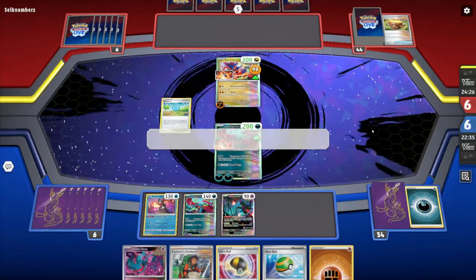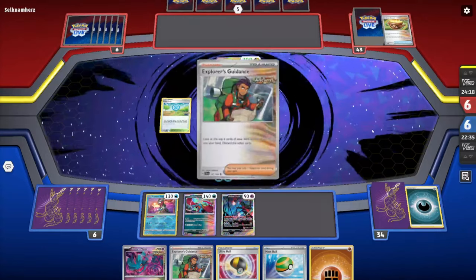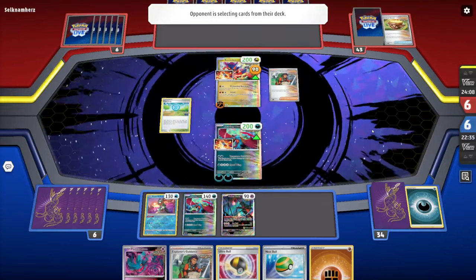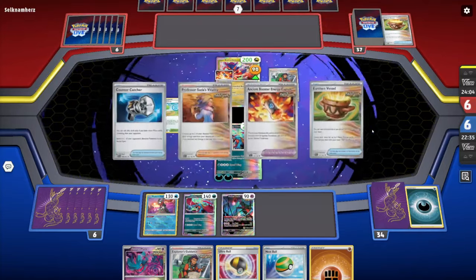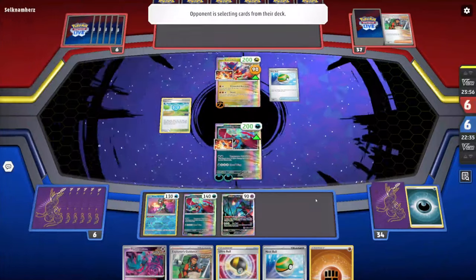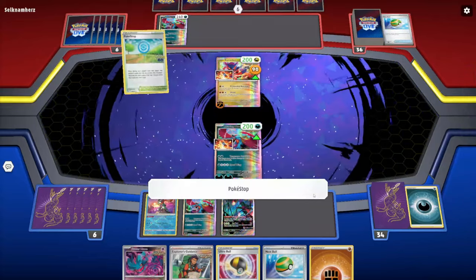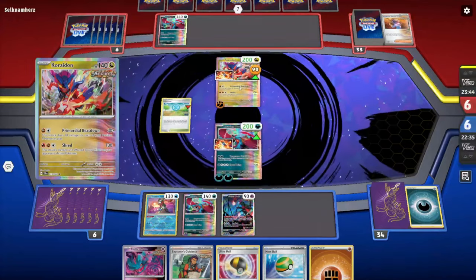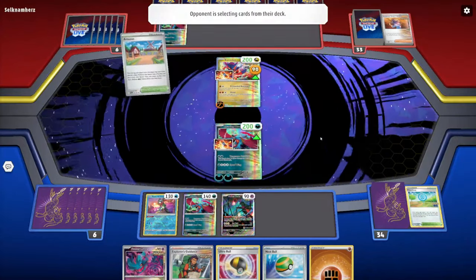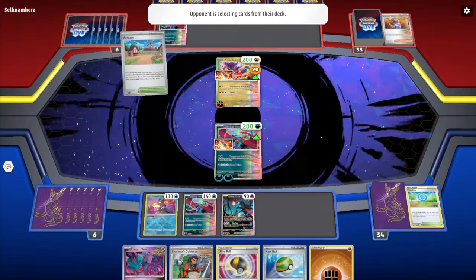I really hope our opponent has at least one other benched Pokémon, otherwise it'll be another short game. We can see more or less what the deck does regardless. I have Explorer's Guidance in hand, so I'll likely use it next turn unless I draw Sada's Vitality. We're going to ramp up damage. The Artisan card is actually useful for both decks here — we run one copy as well as one Poké Stop.